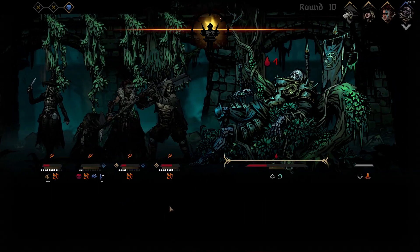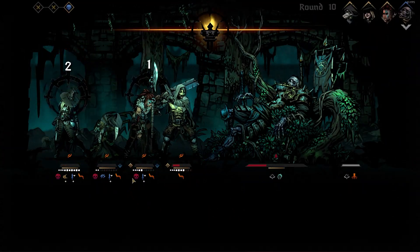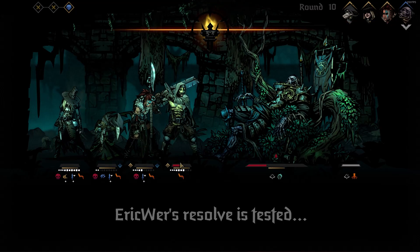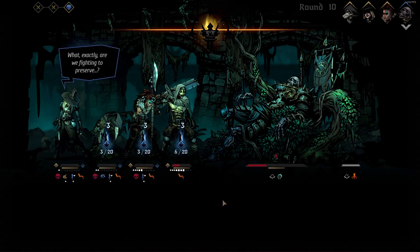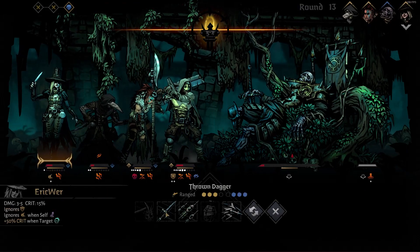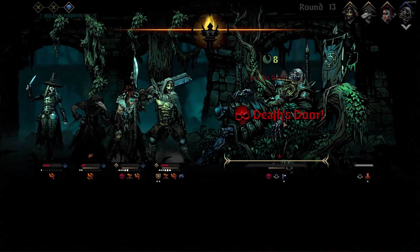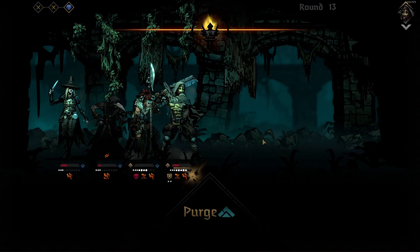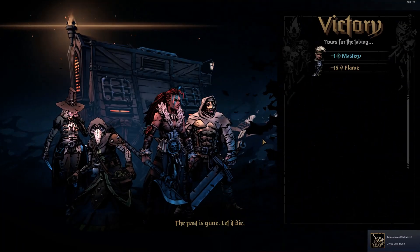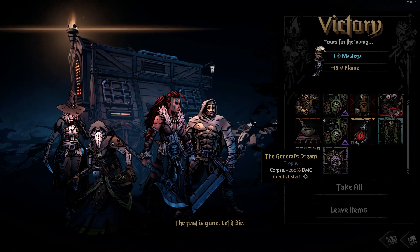A few rounds later the entire team was strangled again, putting everyone back on Death's door — but miraculously, nobody died. Eirik Wurr also chose to have a meltdown. Somehow, three rounds later nobody had died and we managed to put the boss onto Death's door. Finally, Eggshunt put the Dreaming General to rest and we overcame the endeavor. I'm fairly certain we got extremely lucky on this boss fight and I'm definitely not fully understanding it, but we managed to squeak our way past it.